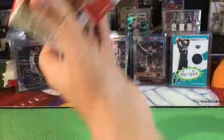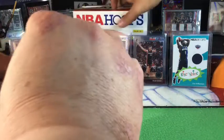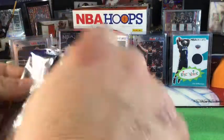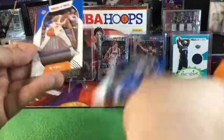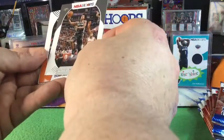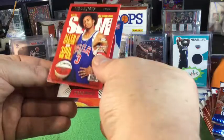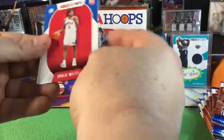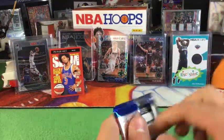First pack — eight cards per pack. We got Willie Caulie-Stein, RJ Barrett, Andre Drummond, one of these Explosions, DeAndre Ayton, a cool Slam Allen Iverson with a red border — love it. Tyrese Maxey, Desmond Bain. No explosion in that one.